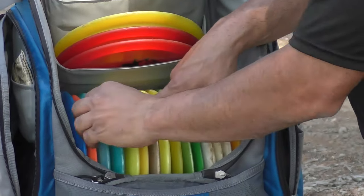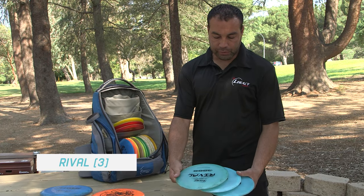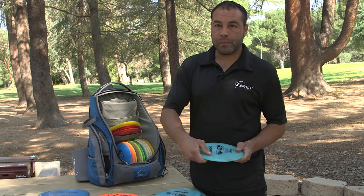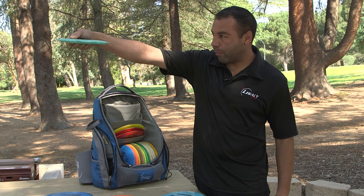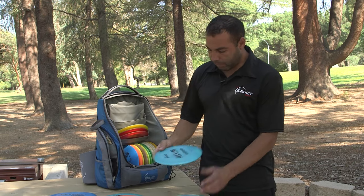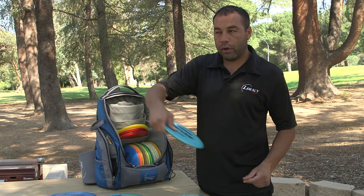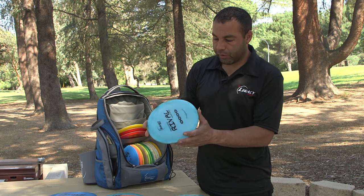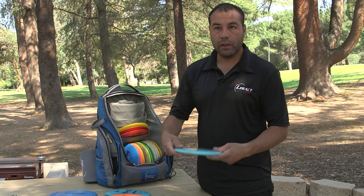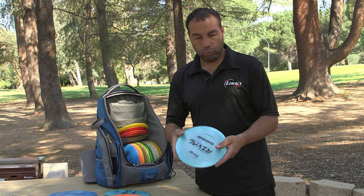Moving on to my fairways, I've got my three Rivals — my triplets. This is my most broken-in one. I can hyzer flip it, or throw it straight with a lot of power and it'll bend around the corner and hold that line throughout the whole flight. My middle one is pretty stable, not overstable — the wind will affect it a little bit, but it pretty much holds the line I throw it on. Then I have my overstable Rival — I can hyzer around corners, crank it in a headwind, and the wind won't really affect it at all.